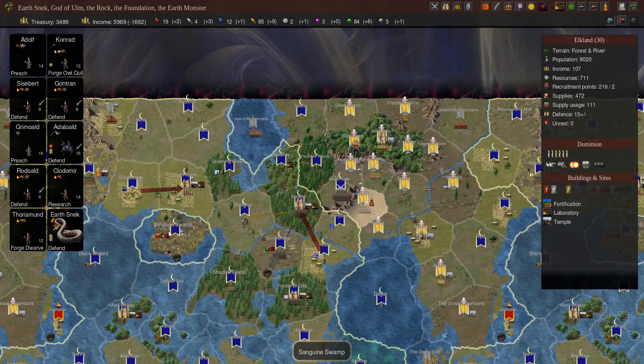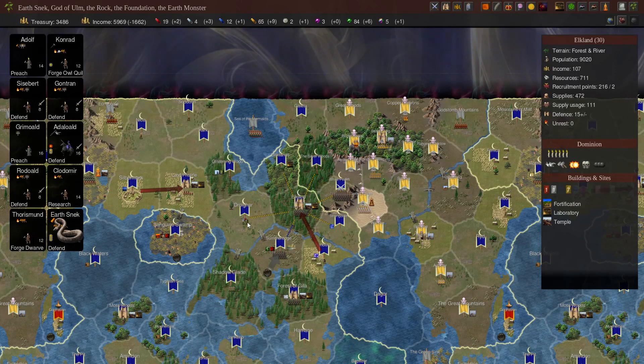On the flip side, if those rushes fail or people do some smart diplomacy and you aren't able to take out that first opponent to start your snowball going, you're going to struggle against people who've gone scales. As it comes more towards the late game, the amount of gold we're getting here is quite insane for a random gen — we're already making 6,000 gold per turn. The amount of troops you can get in Dominion 6 seems much higher than in previous iterations.